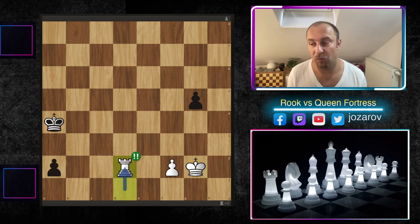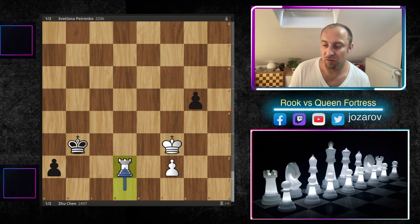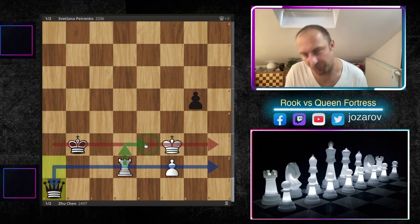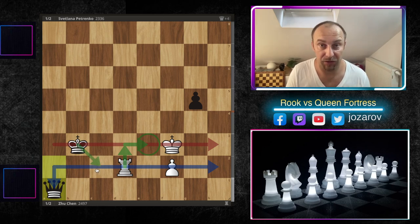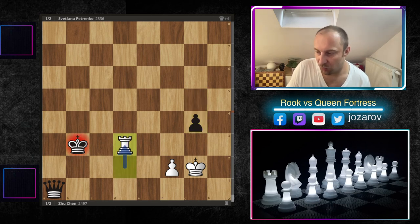It's a beautiful, spectacular, thematic draw that white forces. The key move is rook to d2. Now let's look at a different position — a game between Zhu Chen and Svetlana Petrenko. It's a similar but not identical position. Zhu Chen also tried rook takes d2 with the same idea to allow queen promotion, but this is not working here. To build the fortress we need rook to d3, rook to e3, but when we deliver the check on d3 the king has access to the second rank and it's a different story — black is winning again.